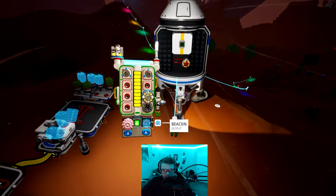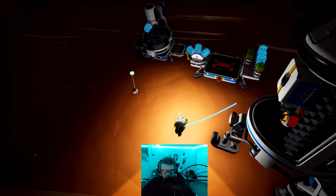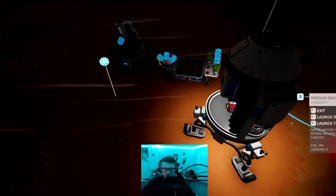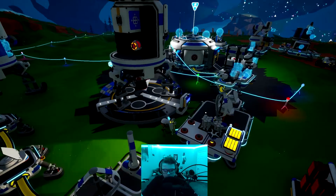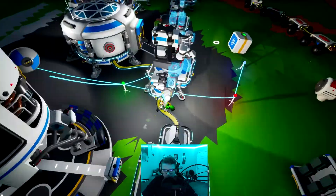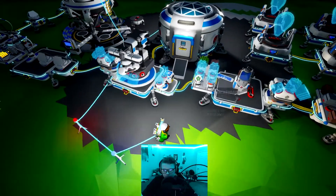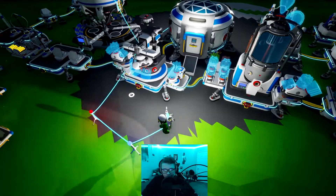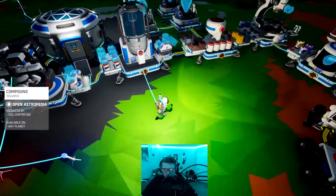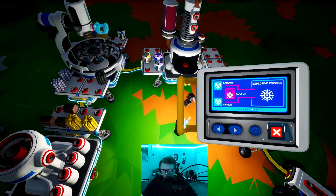So we got the sulfur, we got our atmospheric condenser still, and both of our QTRTGs. I think we're good. Let's go ahead and fly back. Just got back to the home planet. Now we got our atmospheric condenser and I'm just going to throw it back in the same spot it was already in. Then we'll grab our sulfur. We also need to grab the two carbon right here and we can make the explosive powder.